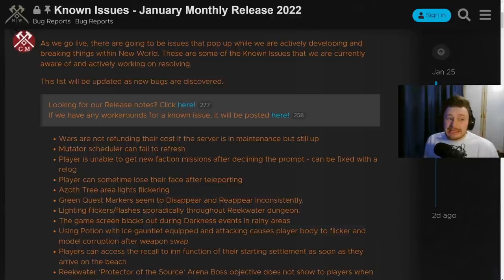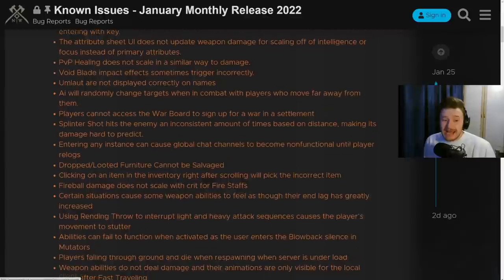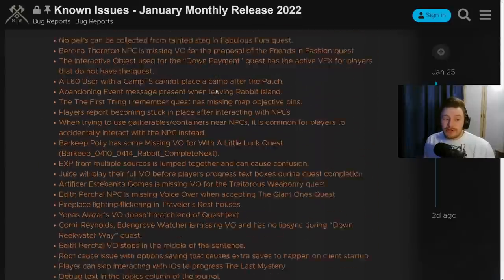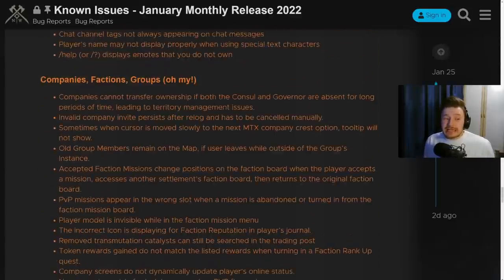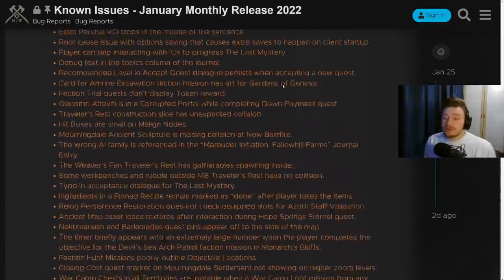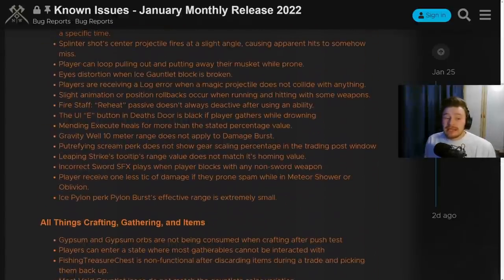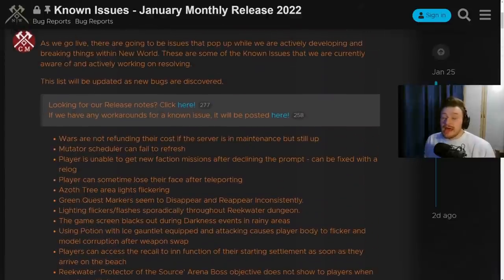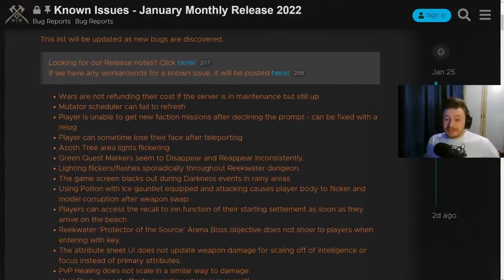This is what we're looking at today - a known issues thread on the forums for the monthly release. If I just quickly scroll down through this as I'm speaking, you guys will see the sheer amount that is on this list. Whilst that in itself is a little bit problematic, I'm going to cover the most important ones and leave this link in the description so you guys can check out the official post yourselves. I just wanted to keep you guys in the loop with what's going on and the communication between the devs acknowledging these bugs and the player base.